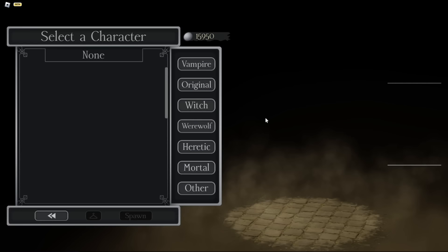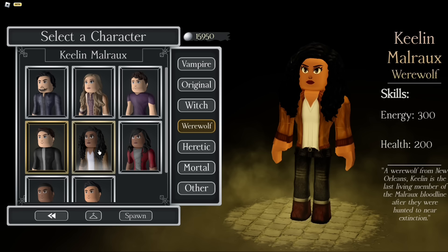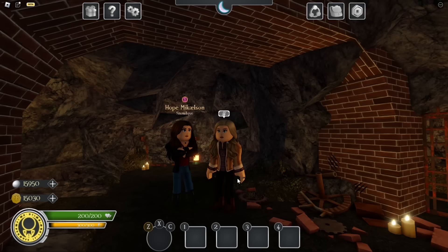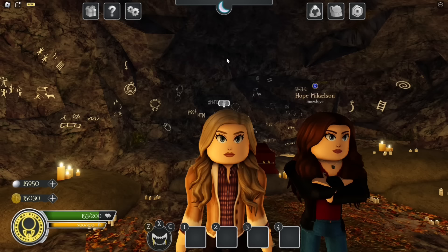The current werewolves we have in the game are Jackson, Jules, Mason, Aiden, Keelan, Finch, Raphael, and lastly Jed. The first ability that wolves spawn in with in human form is Neck Snap. You can snap a person's neck, and as you can see they have a unique, more brutal animation — that's what the wolf neck snap looks like in human form.